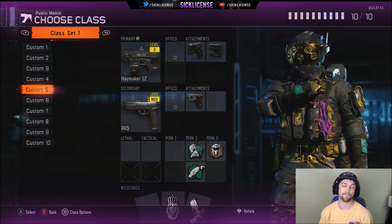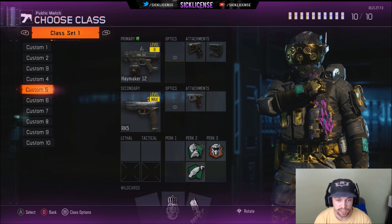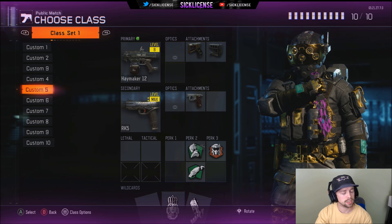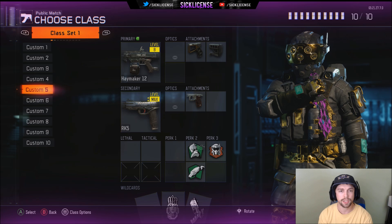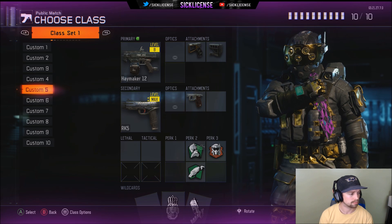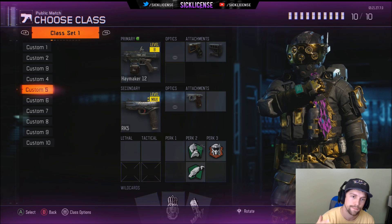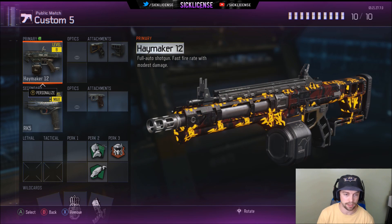What up, Average Joe Sick License here, bringing you another gameplay. Today is 50-kill challenge day. We're doing something a little different — we've done an HG, we've done a couple rifles, but today we got the Haymaker. We got this on Combine; it's a great gameplay. I didn't even realize it until close to the end of the game where I noticed I was at like 40 kills.